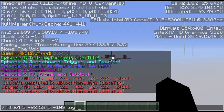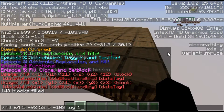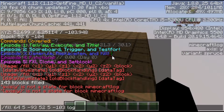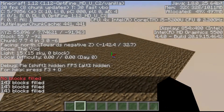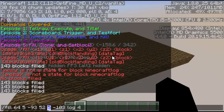I chose log so I can show you what data values are. Data values let you specify certain information about the block — for example, the type of log, such as its axis. You can typically put in data variants, or you could just use the numbers. You'll notice that 4 actually creates a really nice-looking log effect. But if I wanted to create a cube instead of a flat surface, I would just change the Y coordinate.